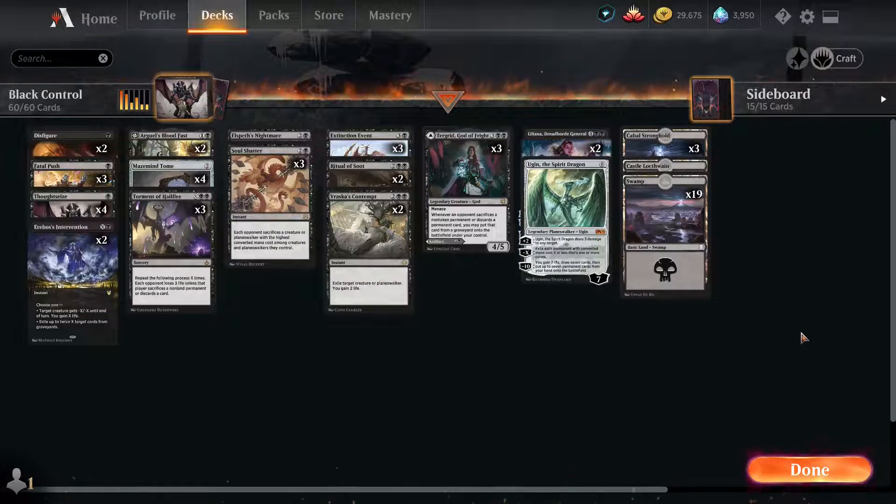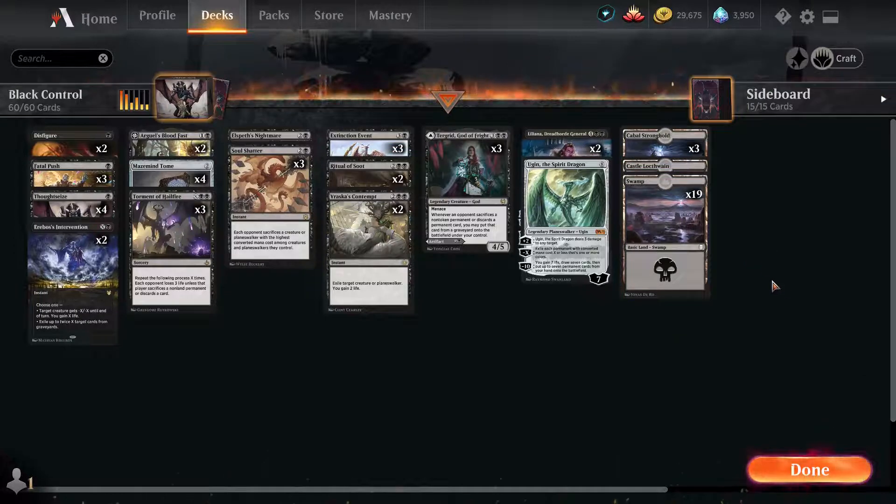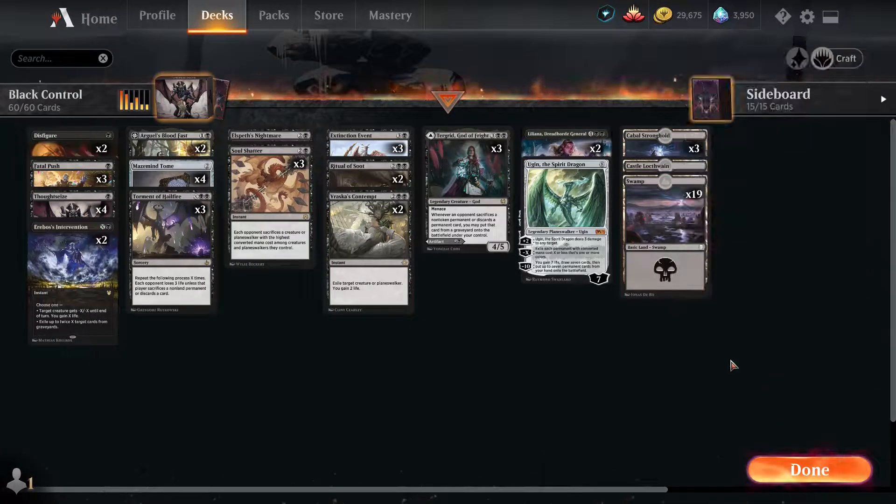For the lands, we are running 23 lands — 3 Cabal Stronghold, 1 Castle Locthwain, and 19 Swamps. I've also got my Cabal Swamp land. Now let's go over the sideboard and explain what each card is there for — you can change this for whatever you want, but this is what I'm playing.